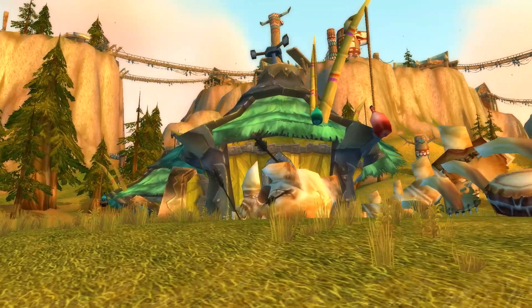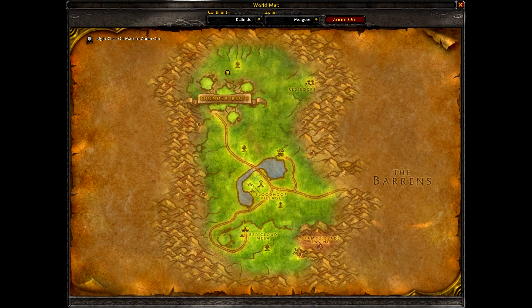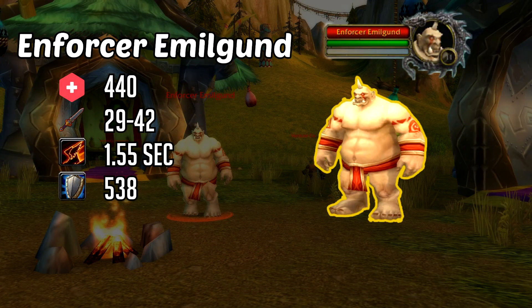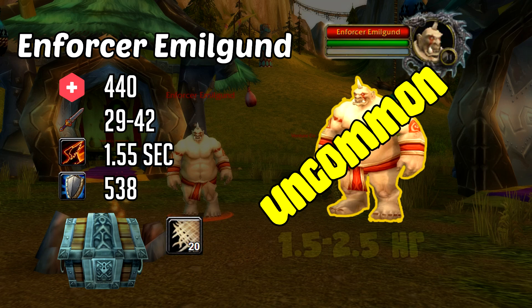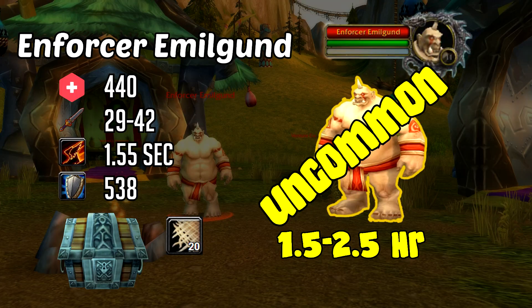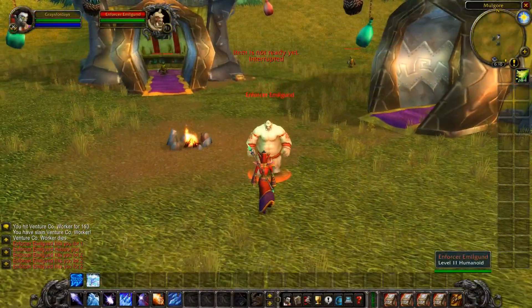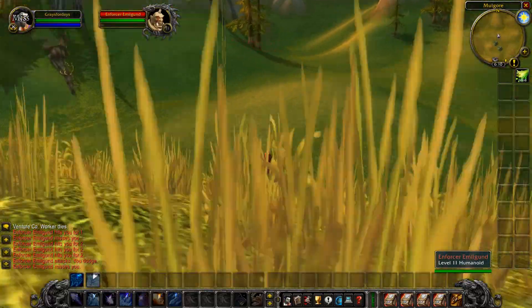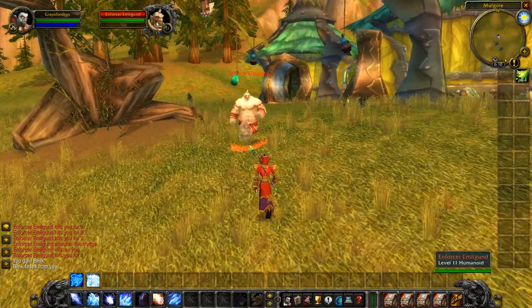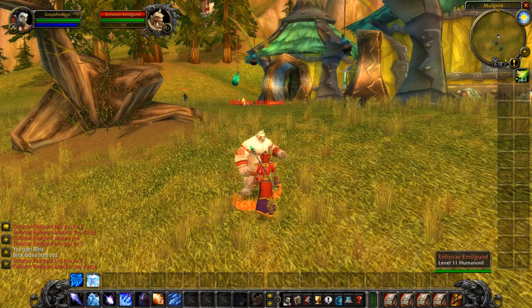Enforcer Emilgund can be found in an encampment just north of Thunder Bluff. He's a level 11 rare spawn with 440 health, hitting at 29 to 42 in attack, coming in at a second and a half, with 538 armor. As for loot, he's really just going to drop linen cloth and some type of white piece of gear. He's labeled as an uncommon rare, with an hour and a half to two and a half hour respawn time. He has no abilities, so he's a tank and spank. For casters and hunters, stay away from him as much as you can, because 2 crits in a row and you're pretty much toast.